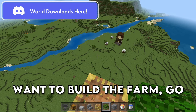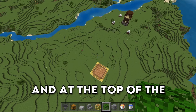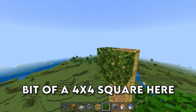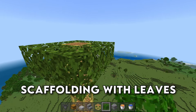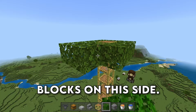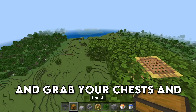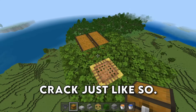After deciding where you want to build the farm, go ahead and build up 80 blocks using scaffolding, and at the top of the tower, we're going to build a 4x4 square out of leaves, so just surround your scaffolding with leaves. Then we're going to build over two blocks on this side, place down a block right here and a block right here, and grab your chests and place down two double chests in the crack, just like so.